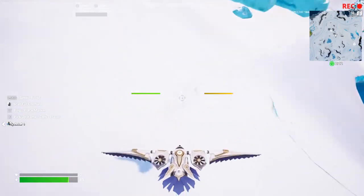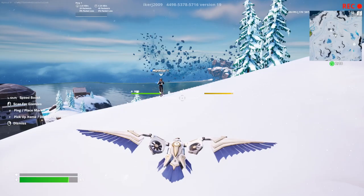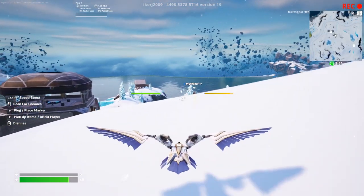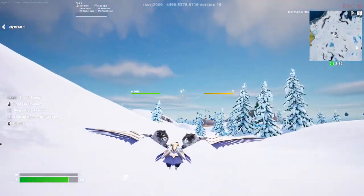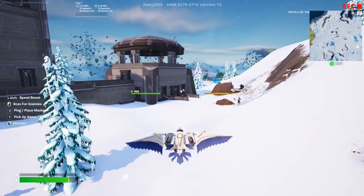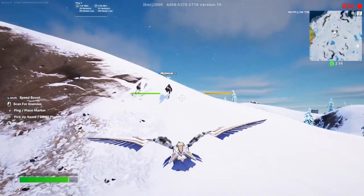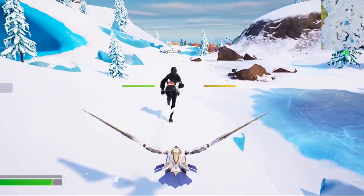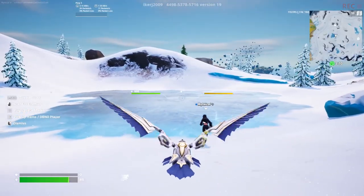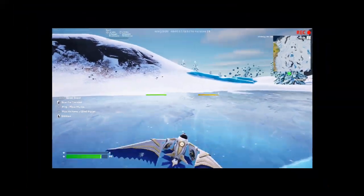Fortnite did this on purpose. All we need to do is deploy our Falcon Scout, go on our map, and then press auto sprint. As you guys can see, I can go anywhere I literally want. I'm pointing north, then east — I can go any direction I want. This gives me unlimited signal.